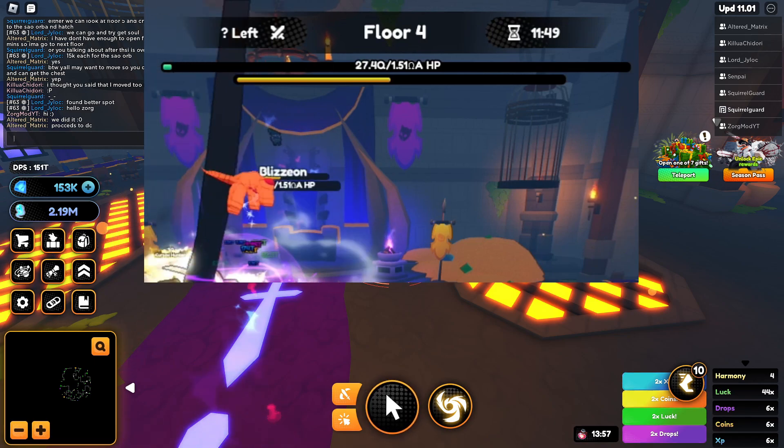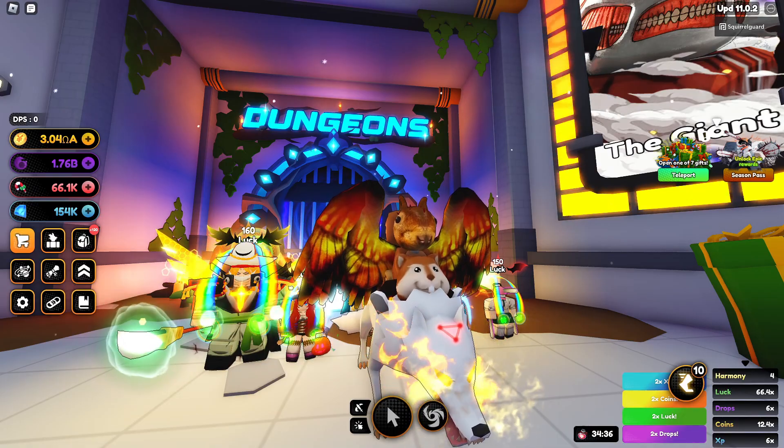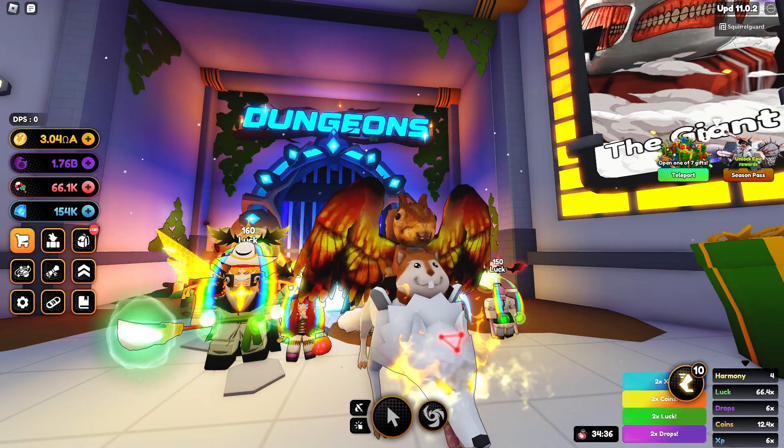Some will be able to get through it because it's the same as the spirit trial. This is what I have of Floor 5 - we did venture in and find the boss room, it's going to be on the right-hand side. The entrance is smack dab in the middle of the map, but we weren't able to unlock any other rooms. A lot of the mobs had 40Q health - yeah, that's a lot.